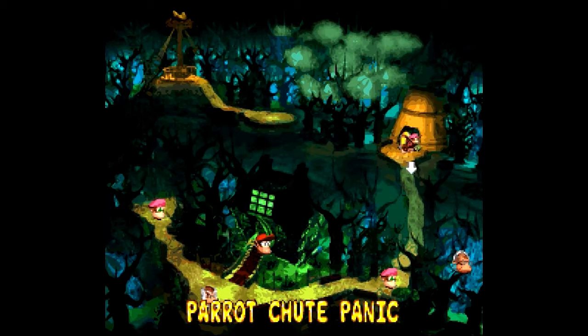On the last video we started to tackle the first levels of this area, the Gloomy Gulch. So now we are going to tackle the remaining levels of the Gloomy Gulch, starting with this one that is once again inside a Bee Zinger Hive, called Parrot Should Panic. I love this name. Let's go inside, shall we?